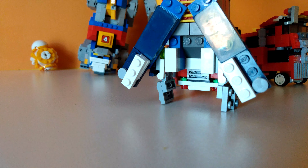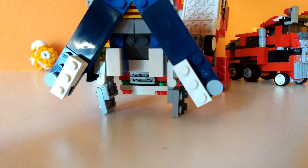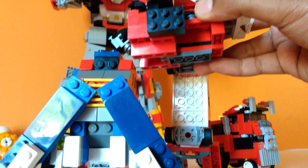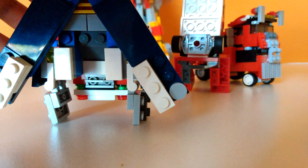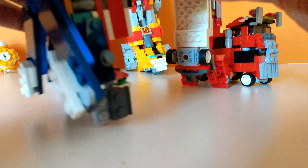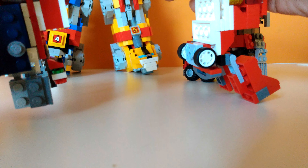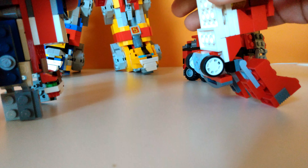The next thing I'm going to do is for this guy, take the same way to transform his feet, and yeah, transform his feet like so. This guy becomes the left hand for Shredder. So what we're going to do is just plug it into these two studs right here, and there you have the left arm.